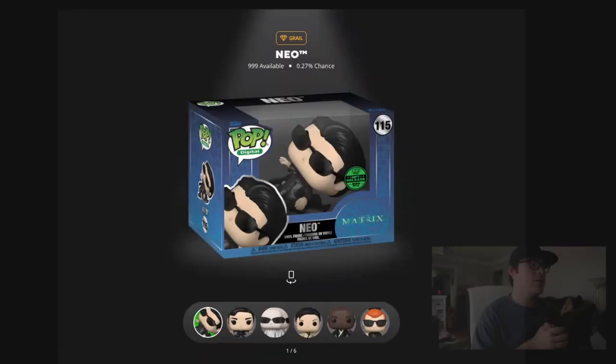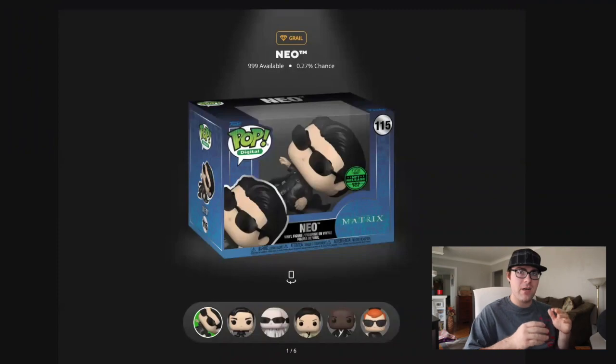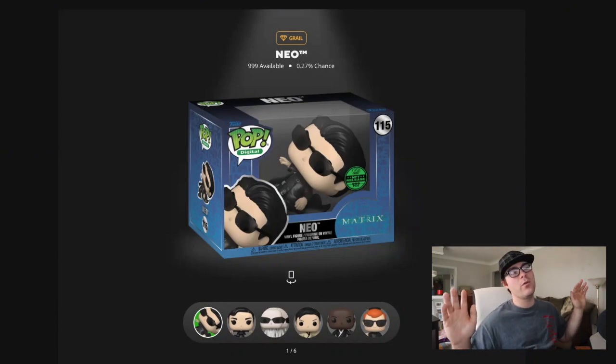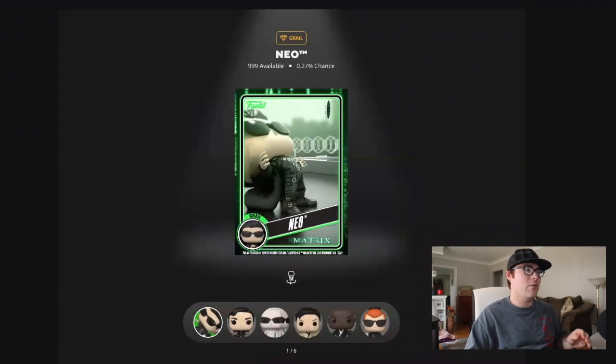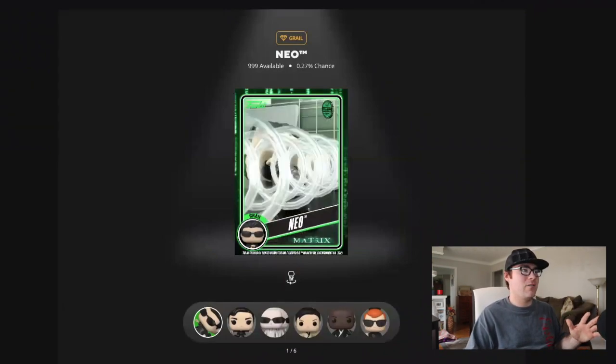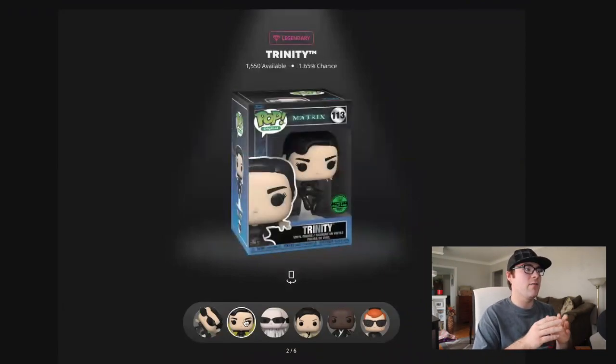Here are all of the NFT pops listed. The first one you could possibly obtain is the Grail — 999 pieces of Neo with a 0.27% chance. This one's really cool because it's from that very famous scene, arguably the most famous movie scene of all time, where he dodges the bullet with the bend. The trench coat is the stand — it's not a clear stand holding him up. The card looks pretty decent too.